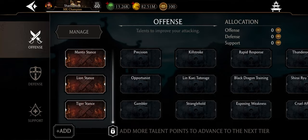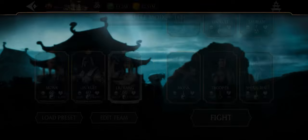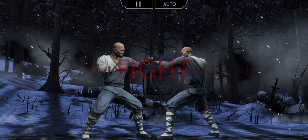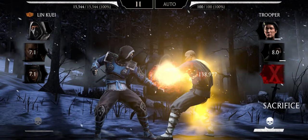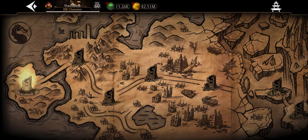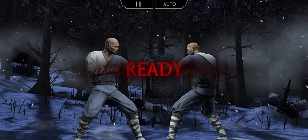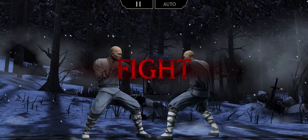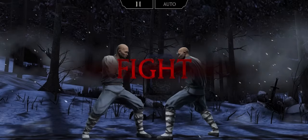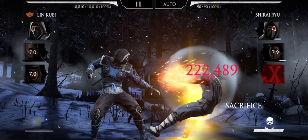Let's see the base damage of the fireball in battle mode — no talents, no gear. First, normal base damage: 138. Now using talents, looking at lethal hits and critical hits, still no gear. 444 lethal. And the last one, critical hits: 222,000. After battle mode I'm going to show you how to increase this damage by a lot.